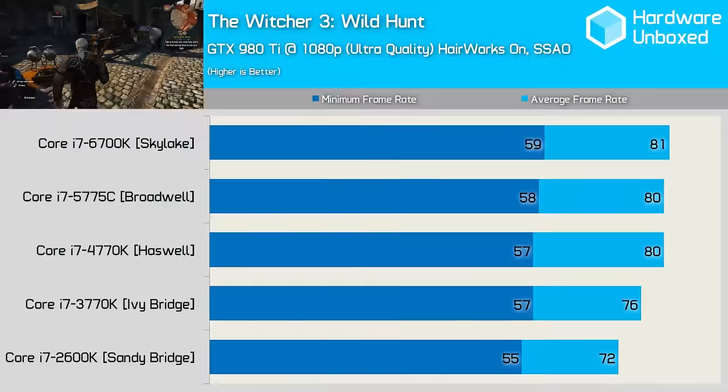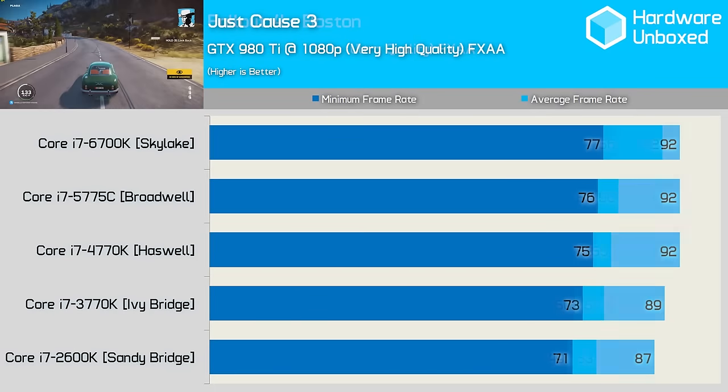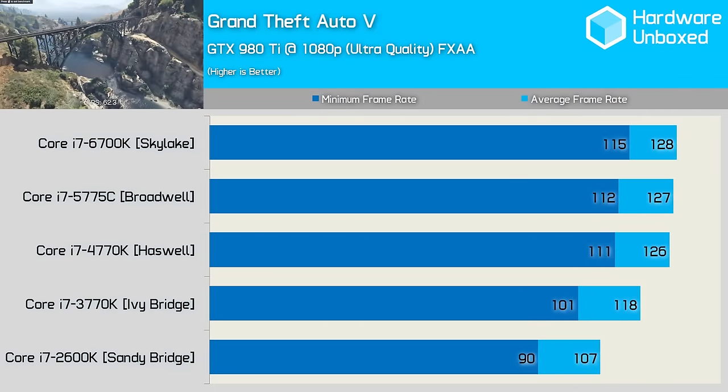The format for this video will be much the same as the Core i7 version. All processors have been locked at 4GHz with any power saving or throttling features disabled. That said, I have tweaked the benchmarks ever so slightly. Some of my most beloved critics pointed out that in the previous Core i7 comparison only GPU-bound games were used for testing. Obviously that wasn't true given the inclusion of The Witcher 3, Fallout 4, Just Cause 3 and Grand Theft Auto 5.